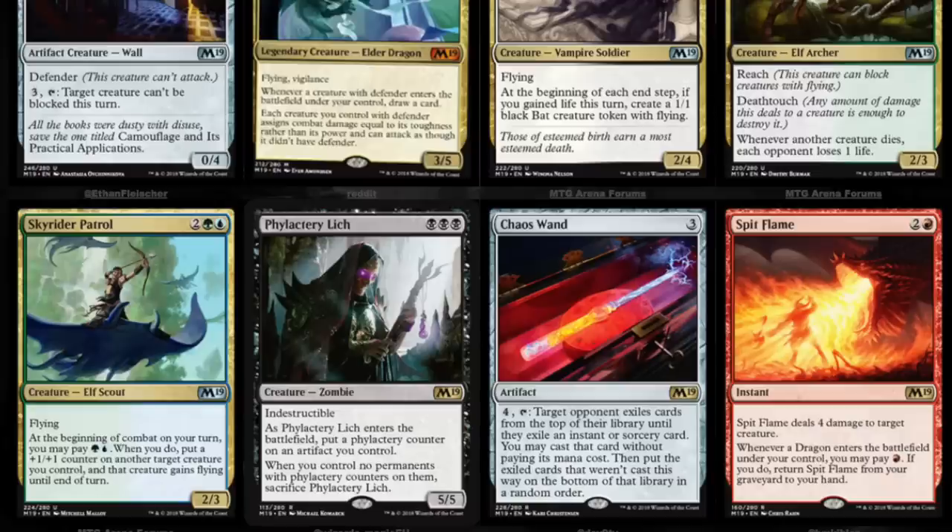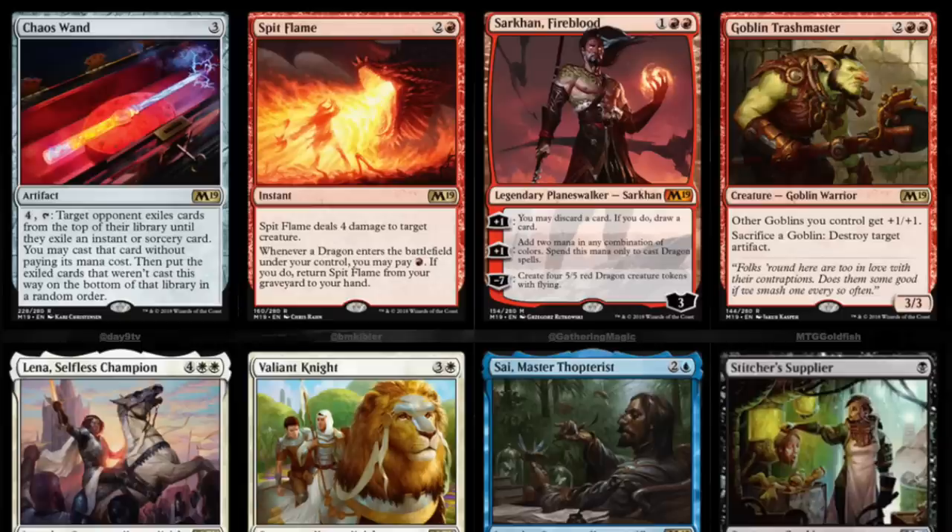Spit Flame — two and a red, deals four damage to target creature. If a dragon enters the battlefield, you may pay one; if you do, return it from the graveyard to your hand. It reminds me a lot of Punishing Fire, which is banned — it goes really well with cards like Grove of the Burnwillows.